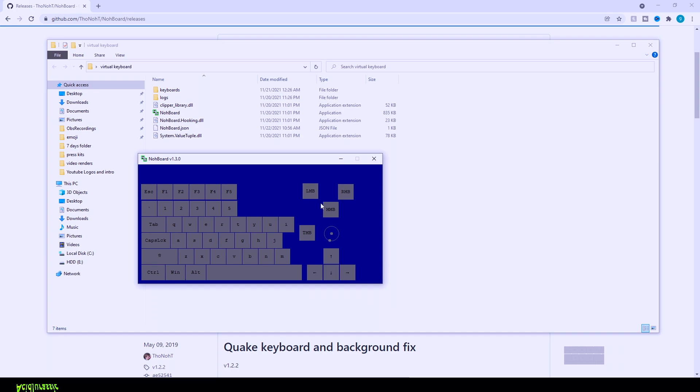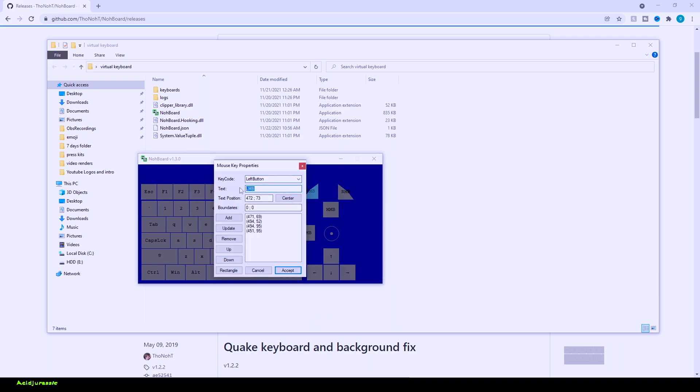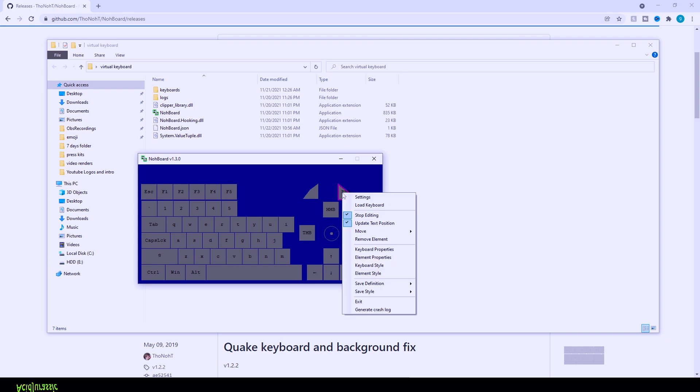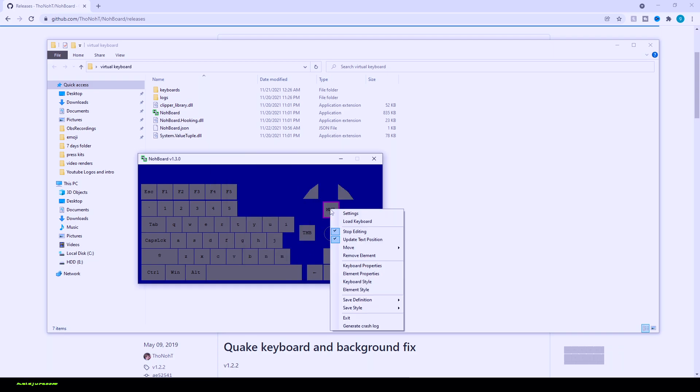Now we're going to work on making the mouse look as nice as possible. If you click on the box, in the corner it turns into a little orange box — you can click and drag to make something that looks like a mouse. Drag it in to roughly emulate what a mouse would properly look like. Right click, go into element properties, get rid of the text and click accept. Since we're making it look like a mouse, we don't necessarily need the text. We'll worry about changing the colors in a later step.